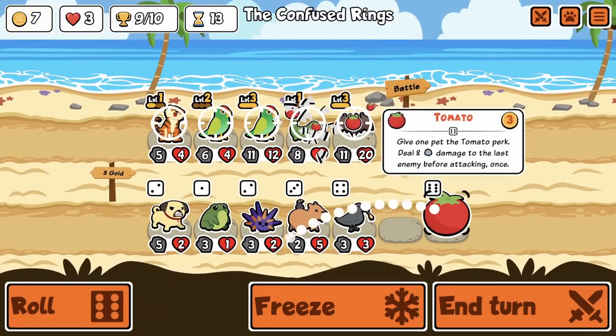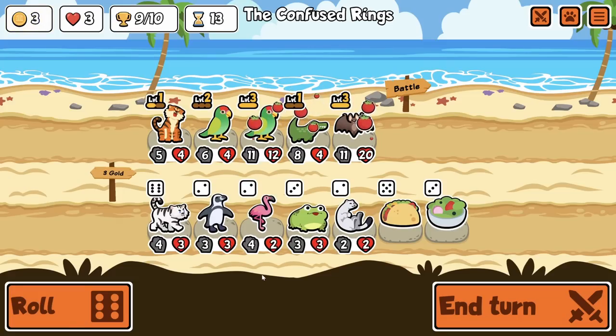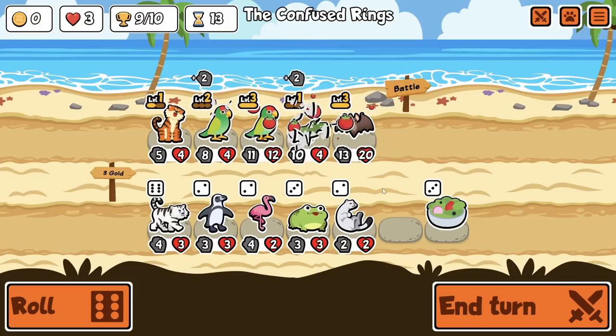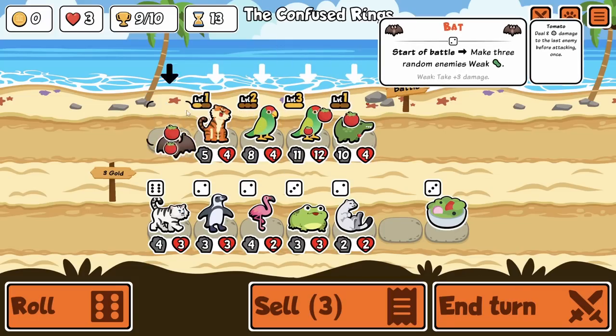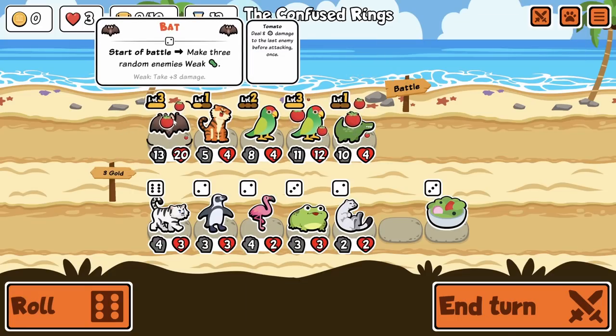I'm glad we didn't forge the loss because we lost anyway — he needed no help. Oh, and we get two tomatoes here! Give me another one. I think we buy the taco. Oh, that scared me for a second — I was like, what just happened? But bat is back up to the front.